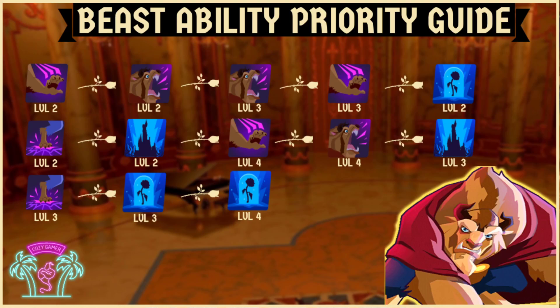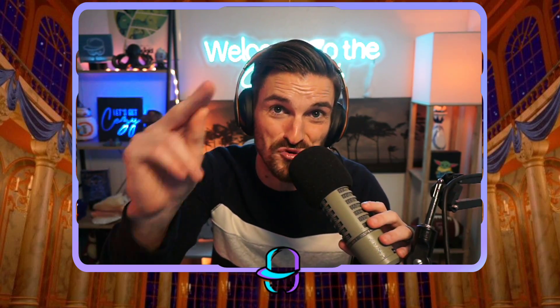For the ability priority guide: you want to get the basic up as soon as possible. Get Out is also great to establish Beast as a tank right out of the gates. If you can max out Beast right away, upgrade that basic as fast as possible. Get that first ability upgrade on the rose so Beast can counter-attack when hit, making him an even better and more lethal tank. If you want the enraged route, upgrade Beastly Rage there, then Master of the Castle is great, followed by basic and Get Out. There are so many different ways to run the Beast.